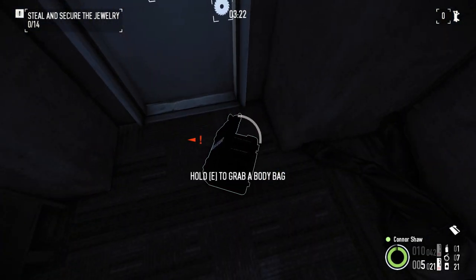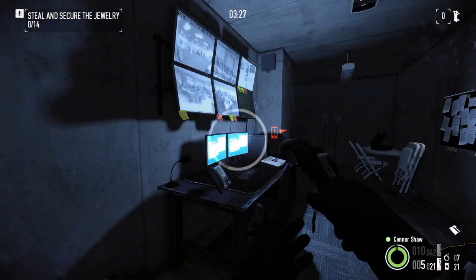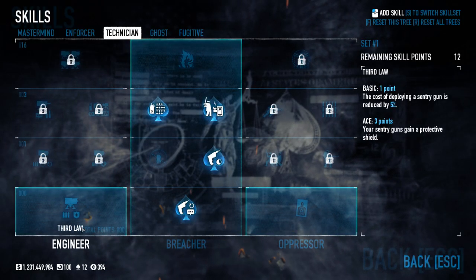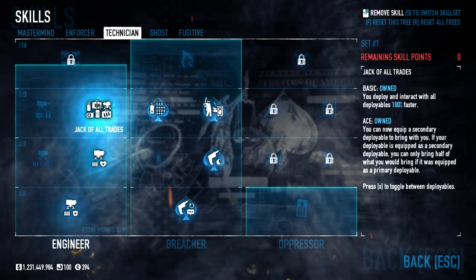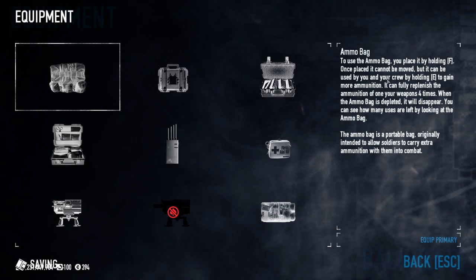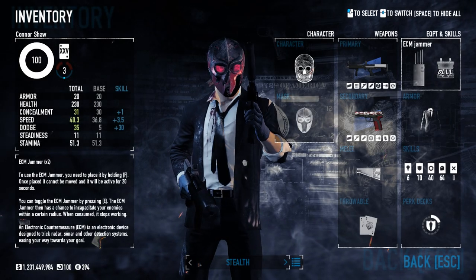All of this means body bag cases aren't what I'd consider the most useful type of equipment, seeing as ECM jammers are typically a far more versatile stealth utility. Despite this, I frequently bring body bag cases as a secondary by means of the jack-of-all-trades skill. I'll talk in length about jack-of-all-trades in a later video. However, in the meantime, you can check out my stealth build video to get an idea of a good way to use body bags.